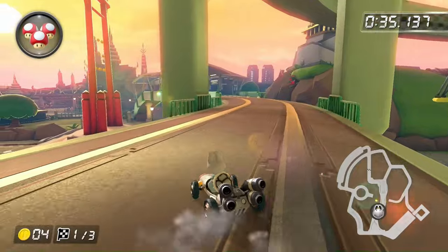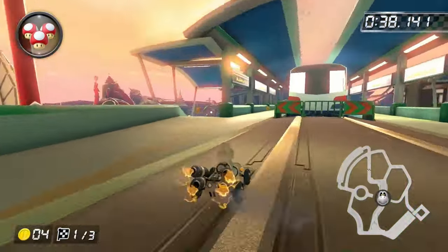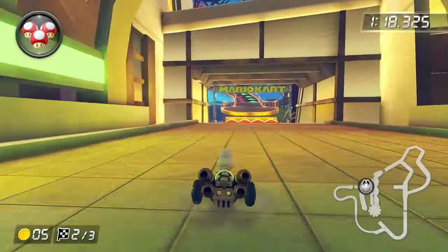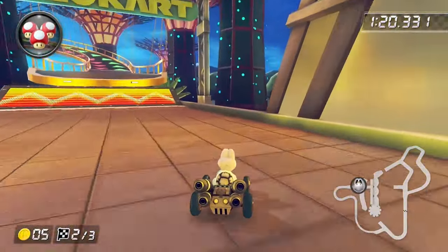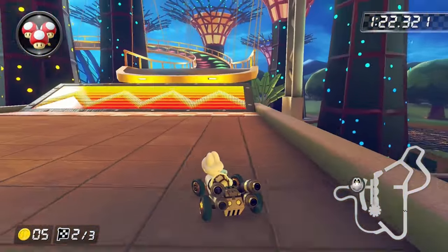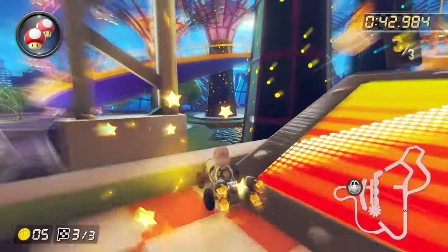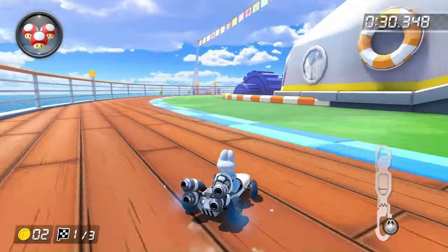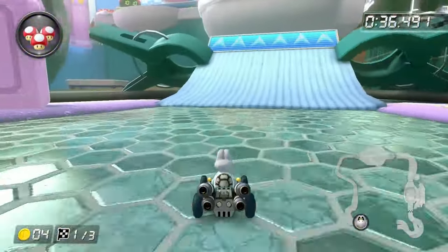For the Boomerang Cup, Bangkok Rush was just another city track, and Mario Circuit and Waluigi Stadium were possible. Singapore Speedway has a boost ramp so it's impossible — I tried it a few times but you just can't gain enough height to pass it. For the Feather Cup, Athens Dash, Daisy Cruiser, and Squeaky Clean Sprint are all possible.